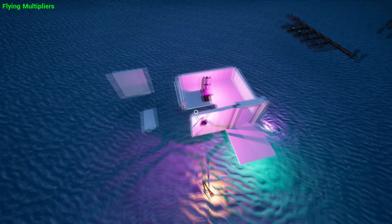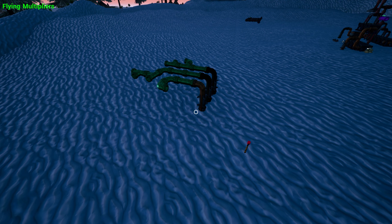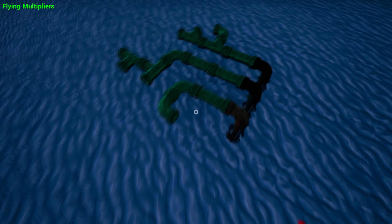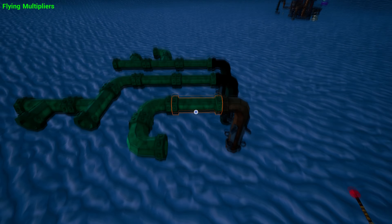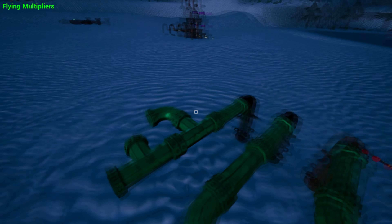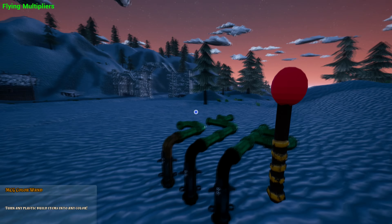Welcome to the small demonstration for the MCG colour pipes T2, MK2, and the paid intakes. These pipes are green by default, and when you reload the game they will be black. When you just spawn or purchase them they will be green, and as soon as you reload the game they will be black. The reason is that they are colourable.